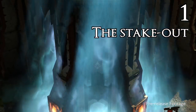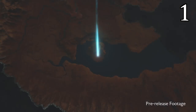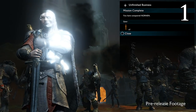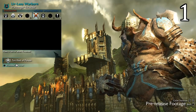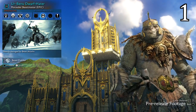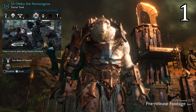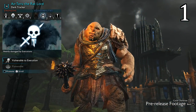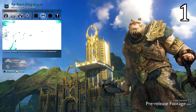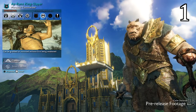The world of Shadow of War is, in developer Monolith's words, up to four times bigger than that of its predecessor, Shadow of Mordor. There are different kinds of landscapes to explore and traverse, and there's a lot more depth to what you can do in the world. In the lead-up to an assault, you can do a little digging in the region around the Fortress to learn more about the identity of its ruler and his minions. You can also plant your own spies to keep a close watch on your target, and these spies will then switch sides and fight for you once the battle properly starts.